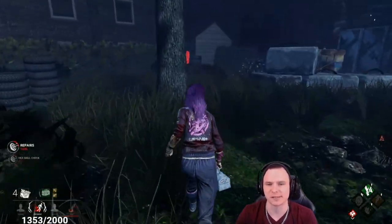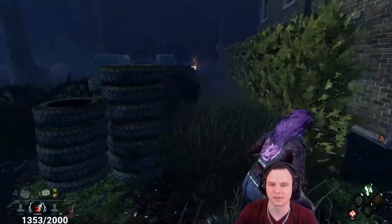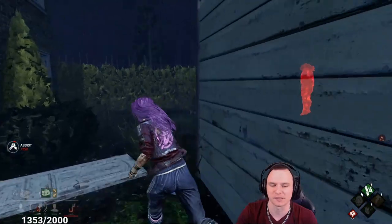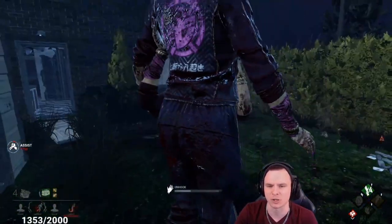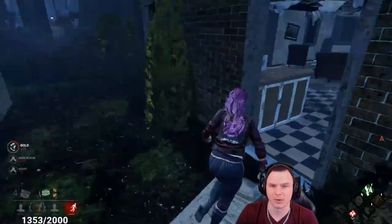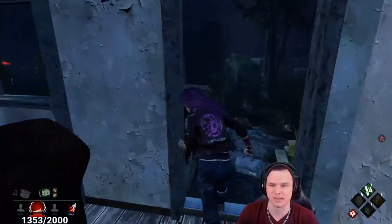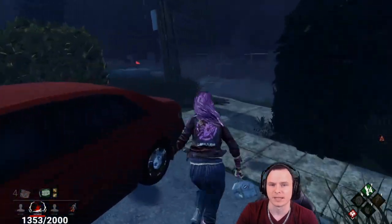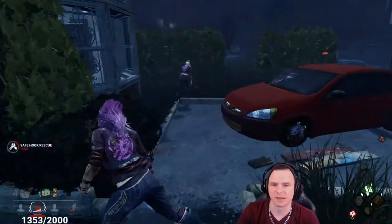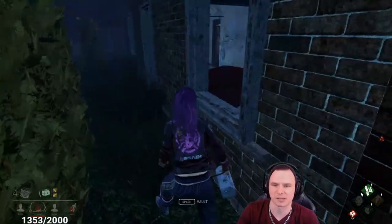He does have Ruin as well — I'm very lucky he didn't come over here, I was in deep trouble. One generator done. Going to be able to get the save hopefully. He stuffed his spin up there so he's going to go for an M1 rather than a saw — the easiest option since the target is already injured. I want to be able to Dead Hard based on how many pallets are going down. It's been over a minute so he's not going to be able to DS here either.